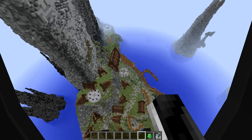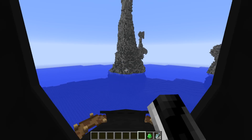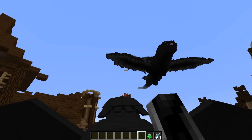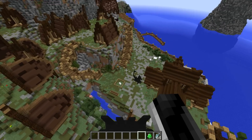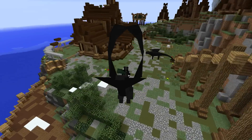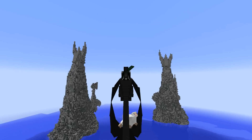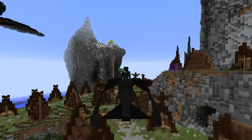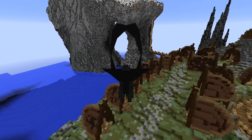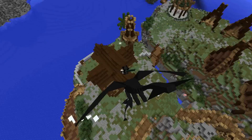Toothless has a pretty cool ability — he's able to grab sheep. In the movies there was a game where they would grab sheep, kind of like quidditch, and throw them through a hoop. We go dive bomb, pick up the sheep by right-clicking — I missed that one, let's try this one. Right-click — there it is, I got one! It's still a work in progress but we're going to add the ability to pick up every mob. The objective is to right-click to grab and then drop the sheep into a hoop. That sheep died though!